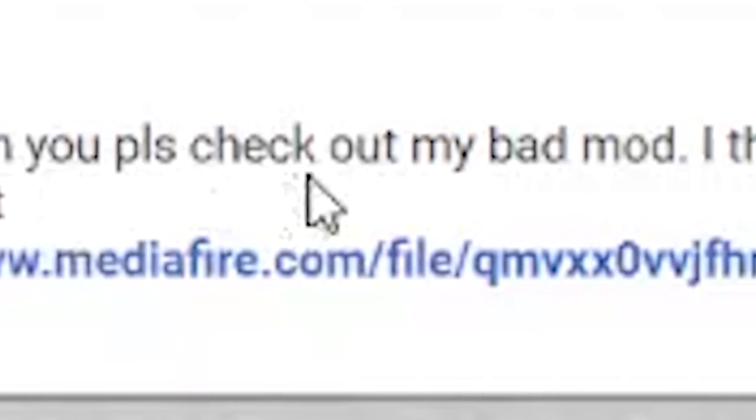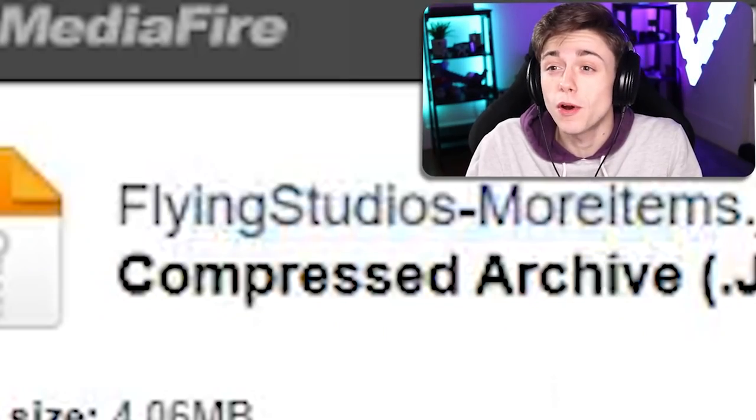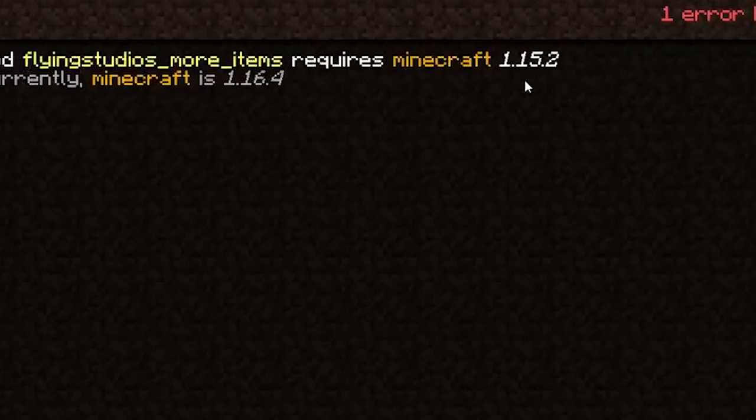Dear Bandy, can you please check out my bad mod? I think you might hate it or like it. Please check it out. I think this is a lie. There's no way. This is normal — you said it's a bad mod. Flying Studios, more items. He's part of a studio, we've got a corporate. He didn't tell me what version of Minecraft this is for, so I guess I'll just have to guess. Flying Studios requires Minecraft 1.15.2.